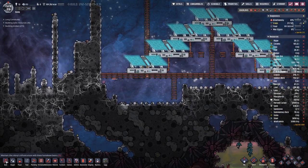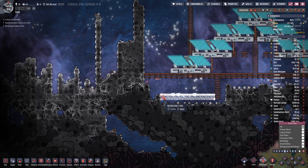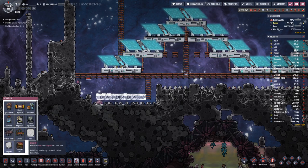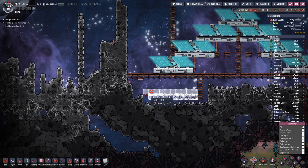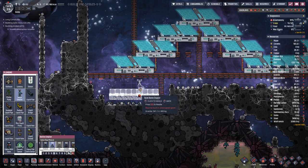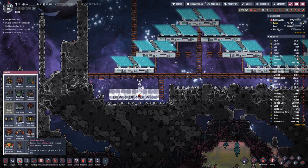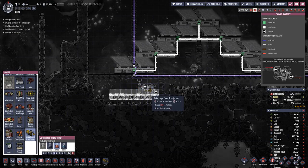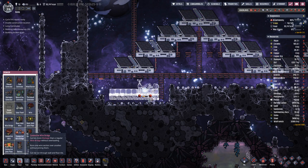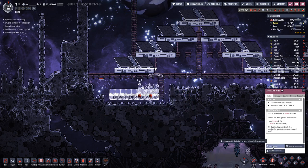Okay, we are done here. Let's place the next few things that we need. Let's rotate that that way, then let's add a bridge here. Let's go down here and break the normal wire.